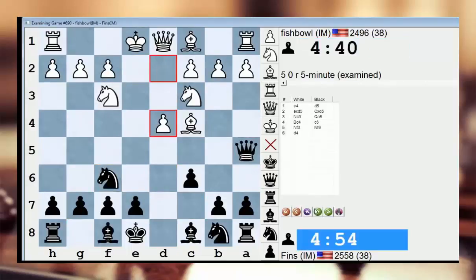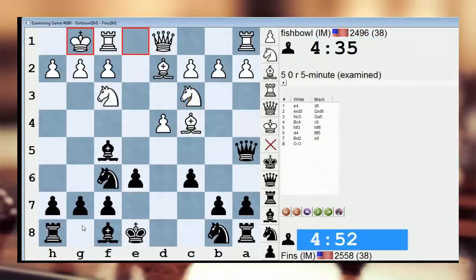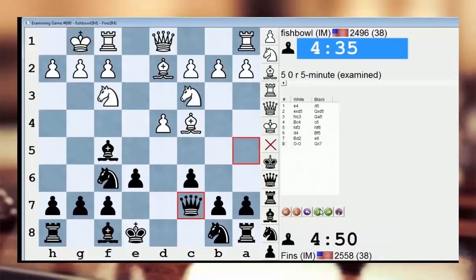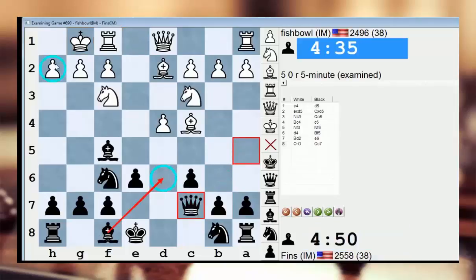As I said, castling kingside is not advised if you're looking for the maximum advantage against the Scandinavian — knight d5 is the main move in this position. Castling short, bishop b4 is the most common move, but queen c7 is fine too, just withdrawing the queen. A lot of times black doesn't want to withdraw the queen voluntarily because it signifies a loss of tempo, but I really like that after bishop d6 he'll constantly have to think about the h2 pawn weakness.